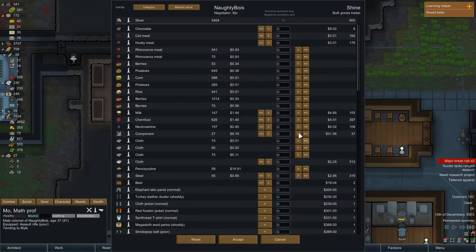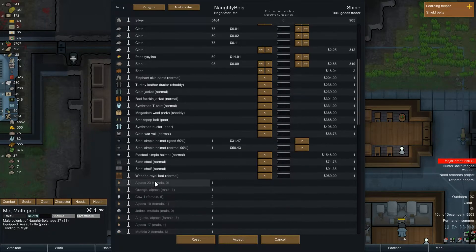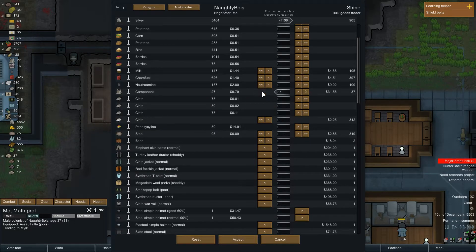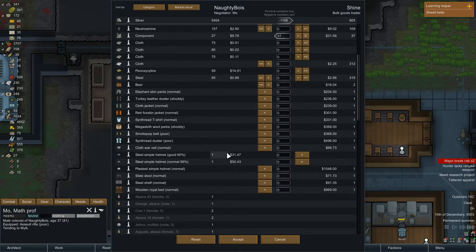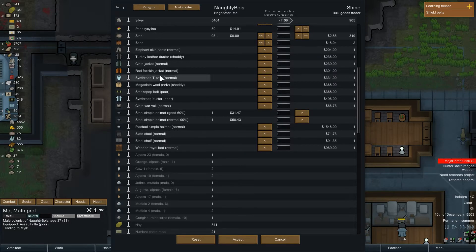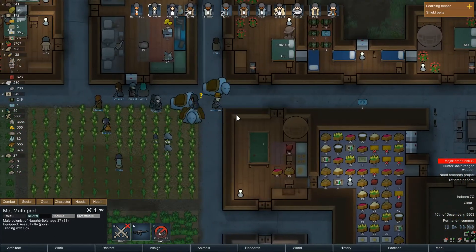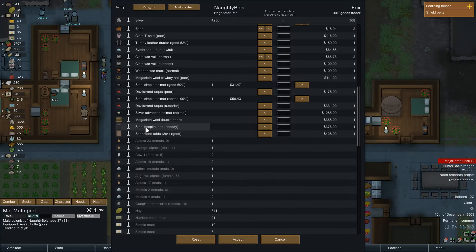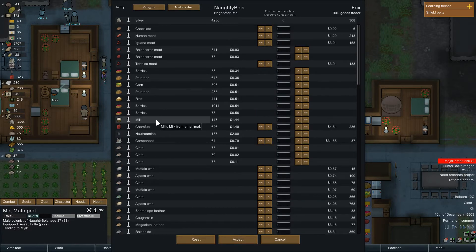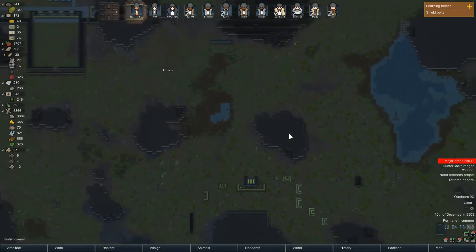These guys look less tribal. Uranium — I got components and I got NeutraAmine at a much better price. Anything made out of uranium? Uranium helmets? Doesn't look like it. I was really hoping we could pull that stuff off them. I will take their components though — the less we have to make, the better. Let me just double check the other guys didn't have any uranium helmets or furniture. Steel, sandstone, mega sloth, devil strand. No. They can get dismissed — they ain't going to do much for me.